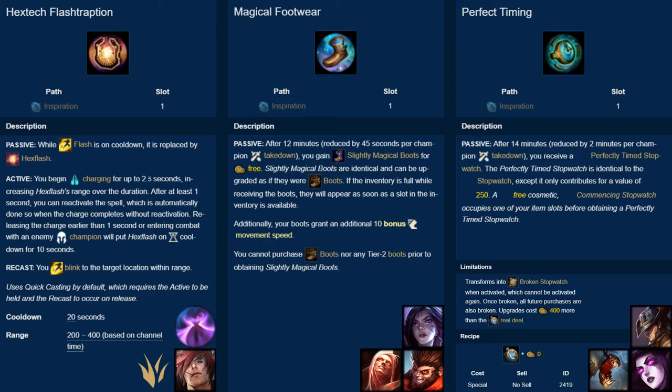To conclude, Hextech Flash Traption is strong on champions who want to close the gap and apply CC. It also has niche use in the jungle to avoid wards and steal objectives. Magical Footwear is strong on any champion that doesn't require early boots, and Perfect Timing is good against AD assassins or champions that synergize very well with stopwatch. Thank you for watching.